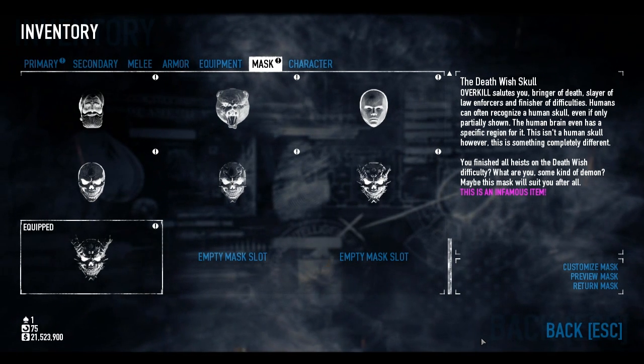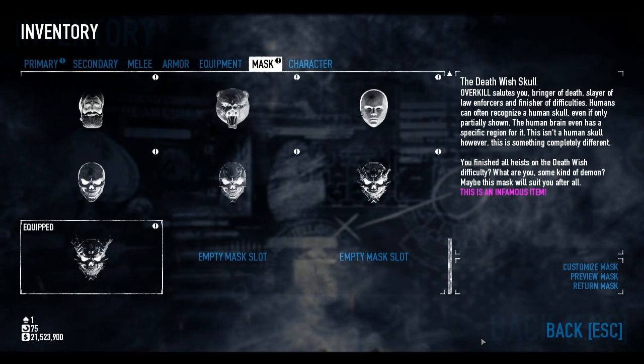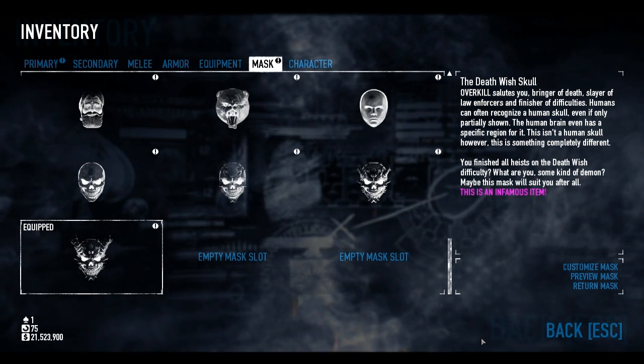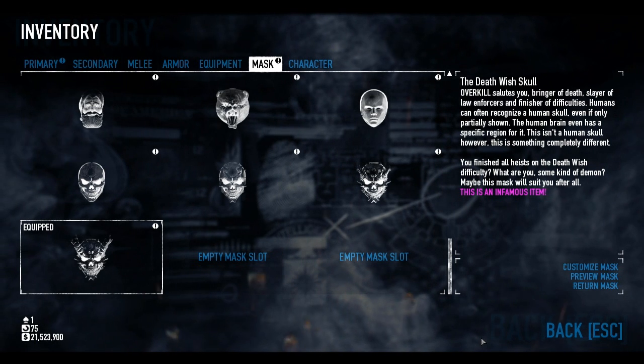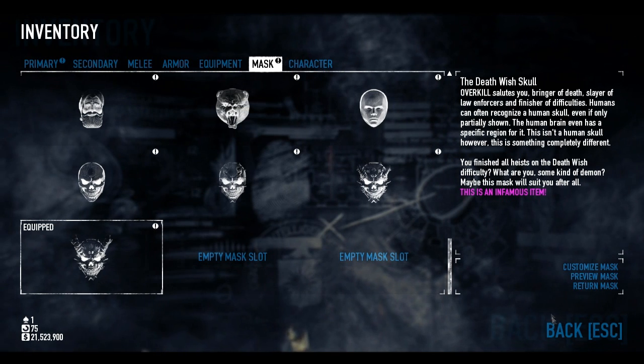Overkill salutes you, bringer of death, slayer of law enforcers and finisher of difficulties. It's got that little thing about the skull, but this isn't a human skull — this is something completely different. You finished all the heists on Death Wish difficulty? What are you? Some kind of demon? Maybe this mask will suit you after all.